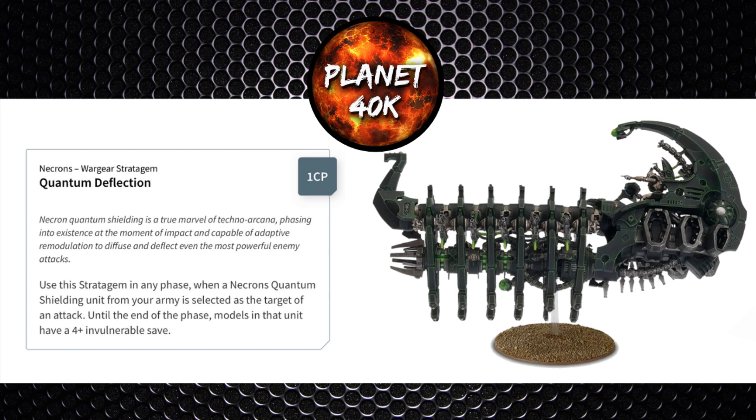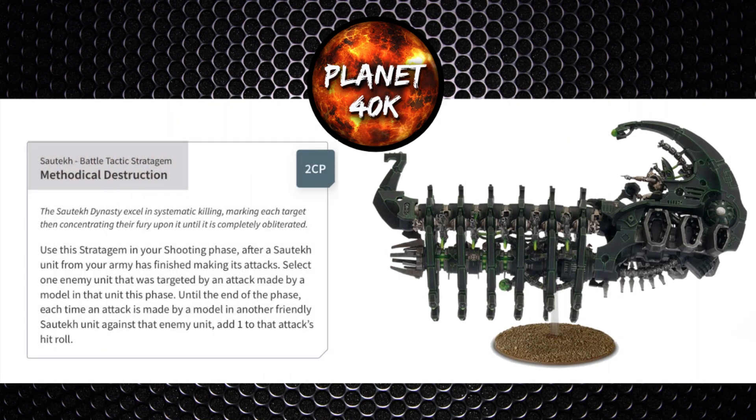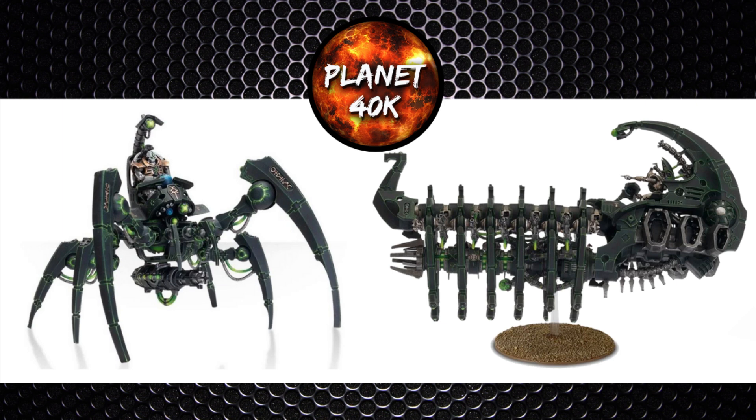Looking at dynasty-specific stratagems: the Mephrit stratagem Talent for Annihilation turns any sixes to wound into mortal wounds on top of the damage, to a max of three per phase — this applies to both Gauss weapons and the cannon. The Sautekh code stratagem Methodological Destruction costs 2 CP: when a friendly Sautekh unit finishes its attacks against an enemy unit, all friendly Sautekh units gain +1 to hit against that target, so your Doomsday Arc is hitting on 2s. You can improve this by bringing a Triarch Stalker — have it fire first and grant reroll 1s to hit, then trigger the Sautekh strat, and you're hitting on 2s rerolling 1s. It's really powerful and makes me lean towards the Sautekh dynasty.